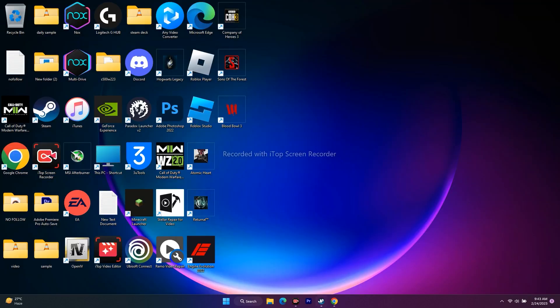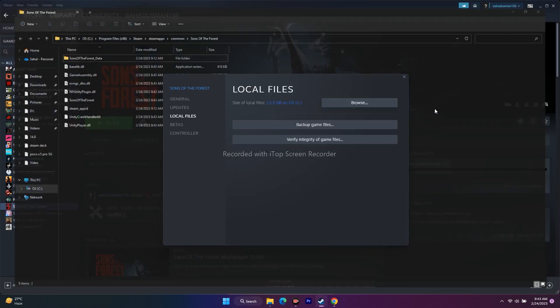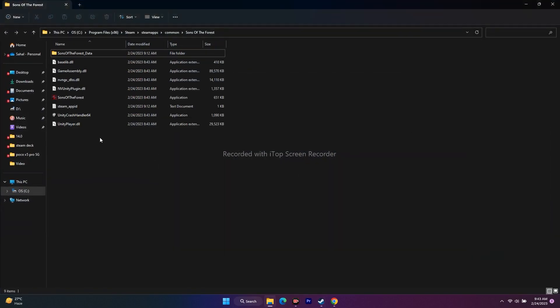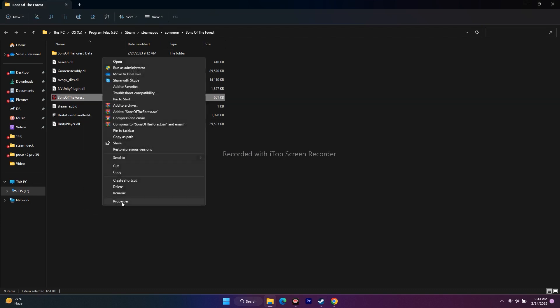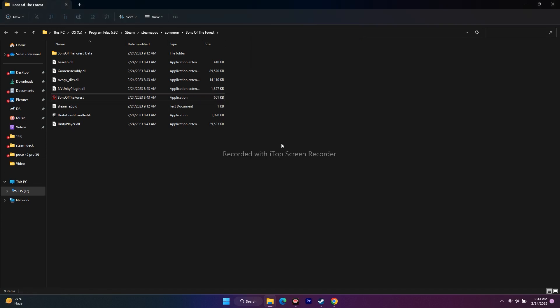The next step is to grant the game administrator privileges. Right-click the game in Steam, go to Properties, Local Files, click Browse, then right-click the executable, go to Show More Options, then Properties. Under the Compatibility tab, check Run this program as an administrator, click Apply and OK, then try to launch the game.